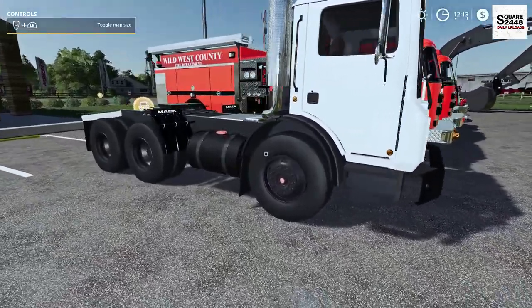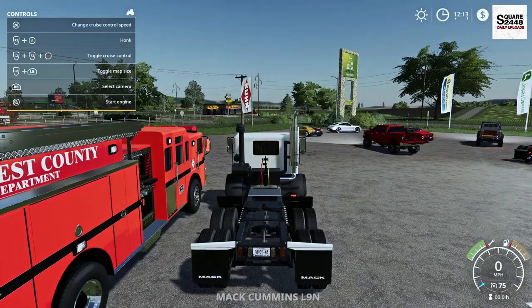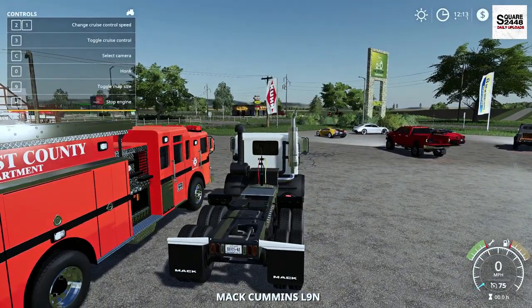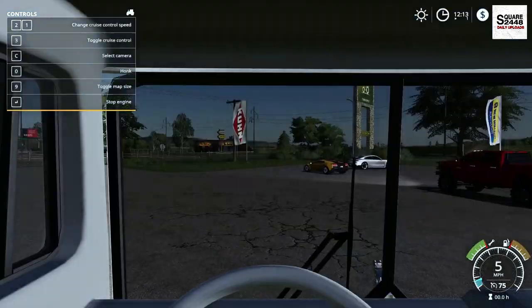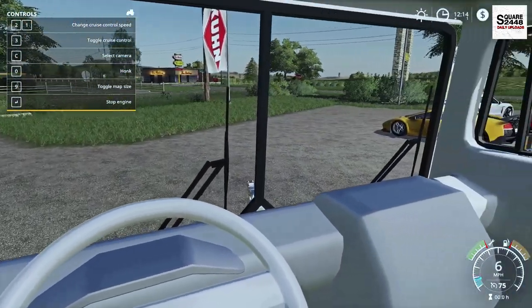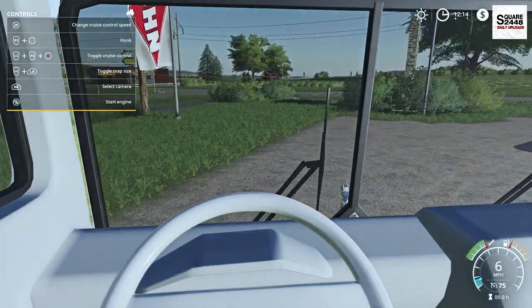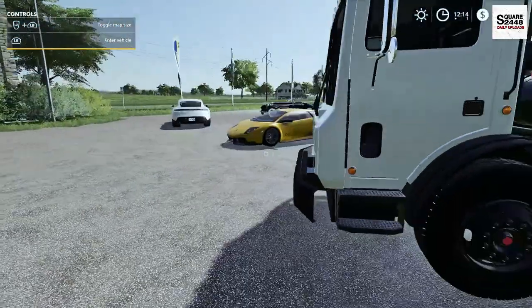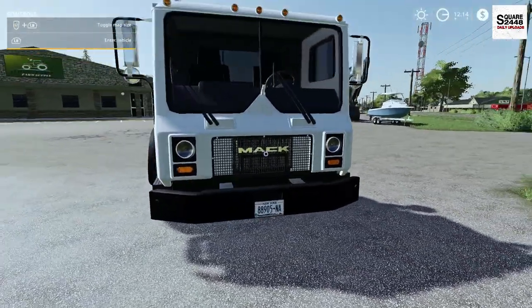Last up, we'll be taking a look at the Mack Cabover. I actually want to use this in some upcoming videos — really do like this Cabover. Usually I'm not a huge fan of them, but this one is pretty nice. On the first-person view, it does have an interior camera view with working mirrors, though it isn't too detailed. Maybe a little color changing on the inside could make it look even better. But look at that front end and front bumper — it looks awesome.